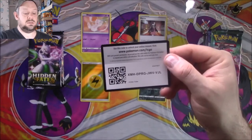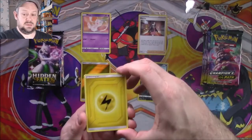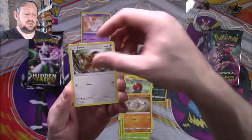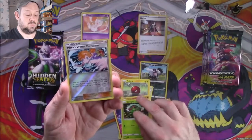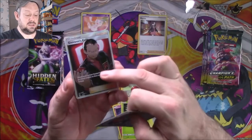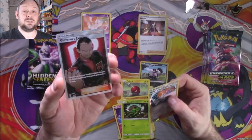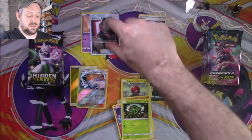Code card. We have Lightning Energy, Brock's Pewter City Gym, a Metapod, Giovanni's Exile, a Voltorb, a Geodude, an Eevee, a Clefairy, a Caterpie, a Reverse Misty's Water Command, and a Full Art Giovanni's Exile. Very, very nice — I was going to buy this on eBay only yesterday, and I'm glad I didn't because I just pulled it. Hidden Fates takes an early lead.